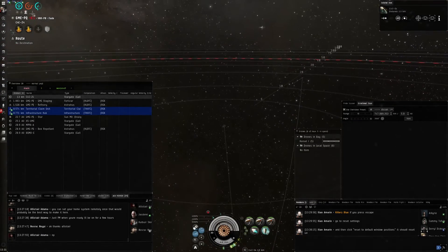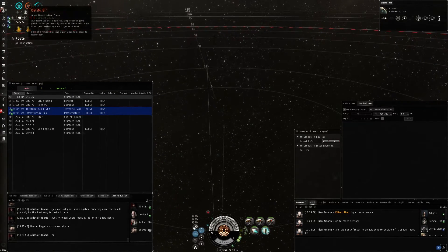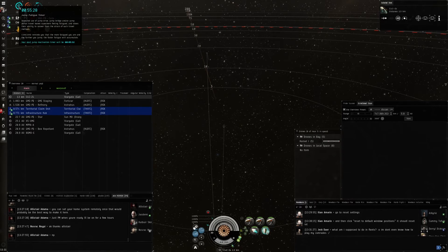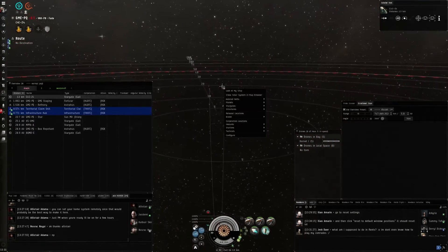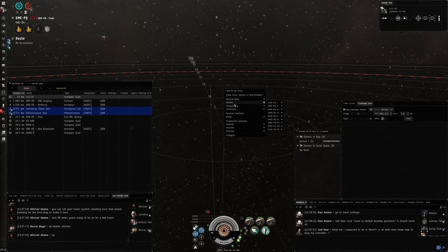They've tweaked this a couple of times, but at the moment the maximum amount of jump fatigue you can accumulate is five days, and this goes exponentially. Each time you jump after this, you will get more and more jump fatigue. If you always want to be stuck with around five to six minutes of jump reactivation timer, you need to wait an hour before you jump again. It's pretty safe to jump one or two times back to back, but after that you really want to let the blue timer expire, otherwise you'll potentially lock yourself out of using jump bridges for a few days.